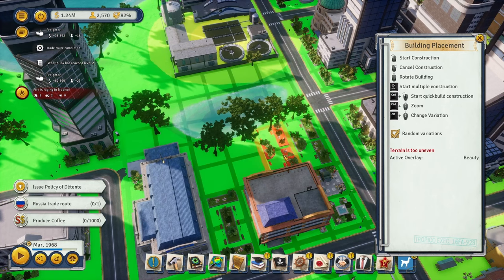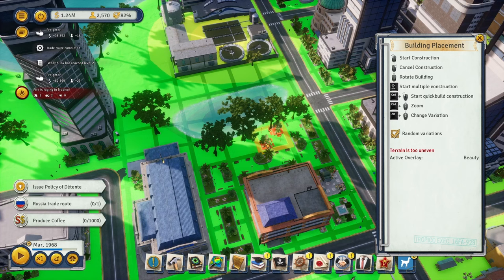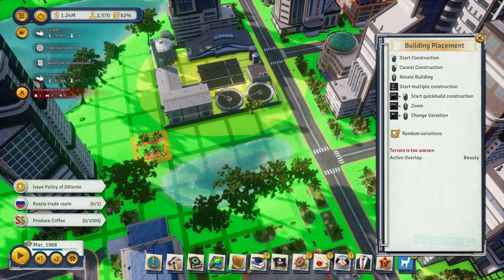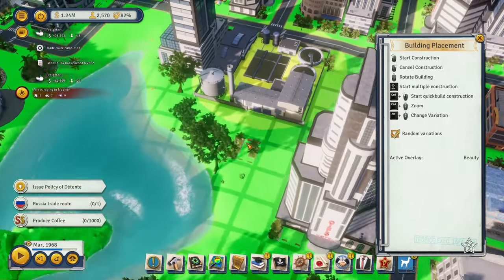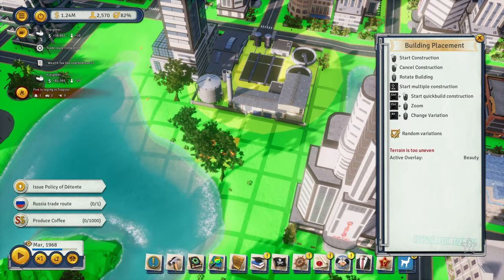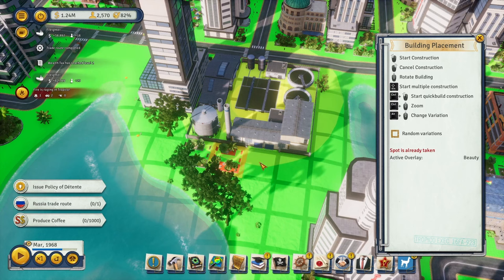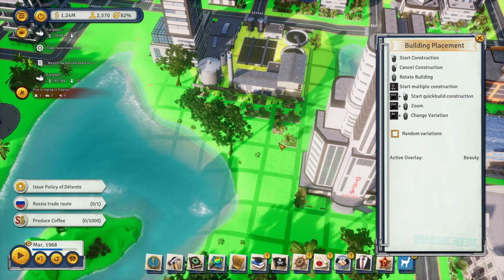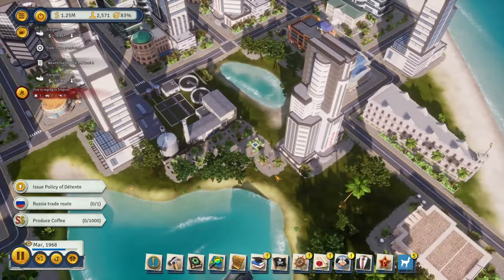I kind of want to do another high school but we don't have the space — we'll build it on the next island. Let's surround this area with as many parks as possible. We can do something like this, and one last park here. Let's turn off random variations and keep it simple — just the same park over and over all the way down. We can fit a couple more parks around here as well.